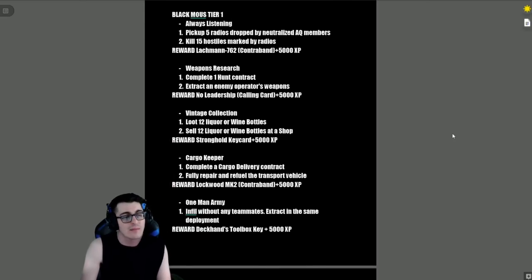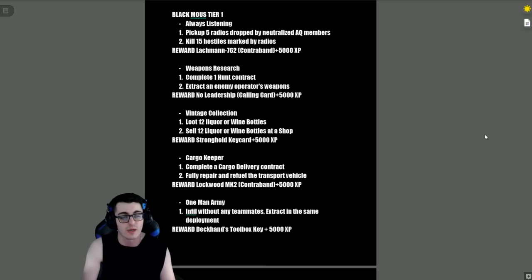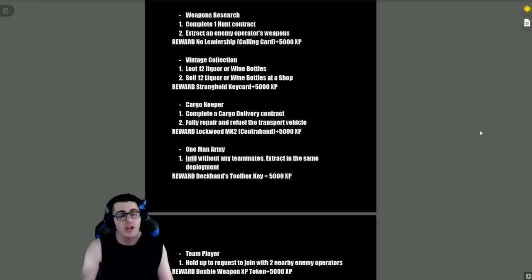Black Mouse Tier 1: 'Always Listening' — pick up five radios dropped by neutralized AQ members, kill 15 hostiles marked by those radios. Reward is the Lockman 762 contraband and 5,000 XP. 'Weapons Research' — complete a Hunt contract and extract an enemy operator's weapons. Reward is the No Leadership Calling Card plus 5,000 XP.